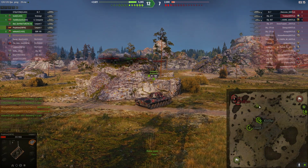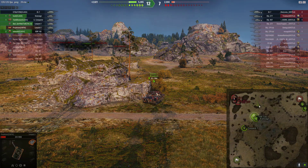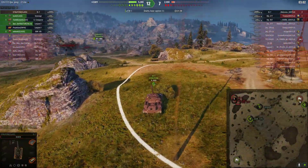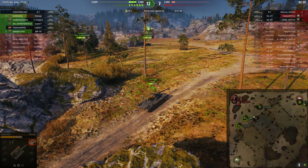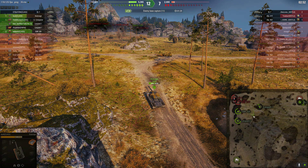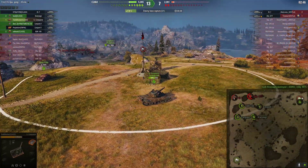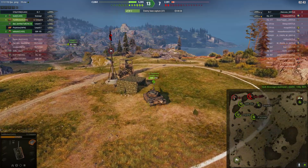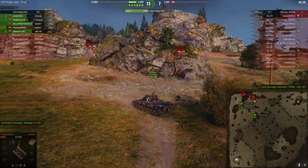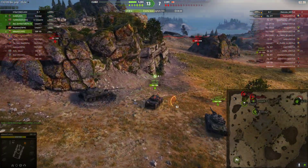The enemies know that if they have any chance of winning this, they've got to come down the A line. At this point I call free play. What is free play? Free play means there's no calling for the time being — just do what you want to do. Obviously whatever you're doing should benefit the team and contribute to a win. Stiglitz could drive toward the enemy, but everybody in this battle is a fairly experienced player. If you're low health, you conserve your health. The 277s are trying to come back but even if we didn't have any tanks left, they wouldn't make it. So it's just 25 seconds — go kill what you want.